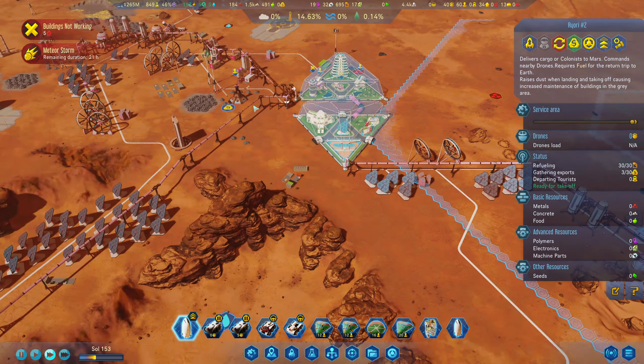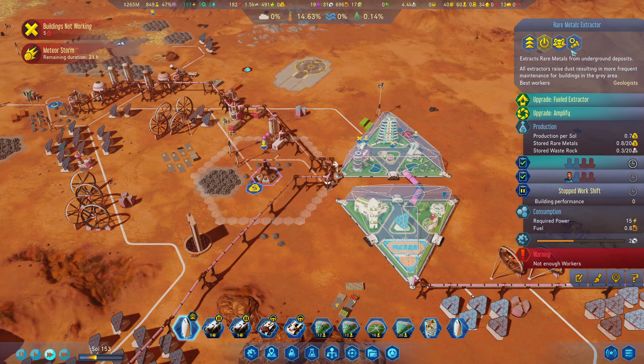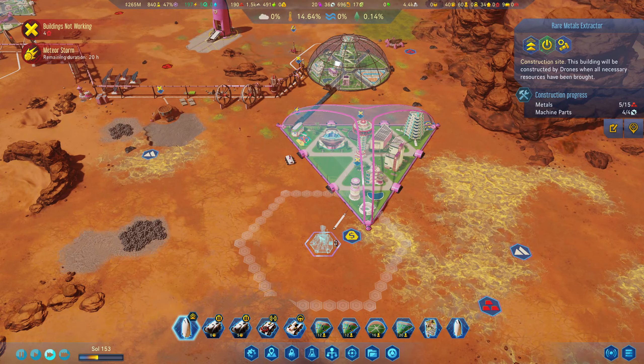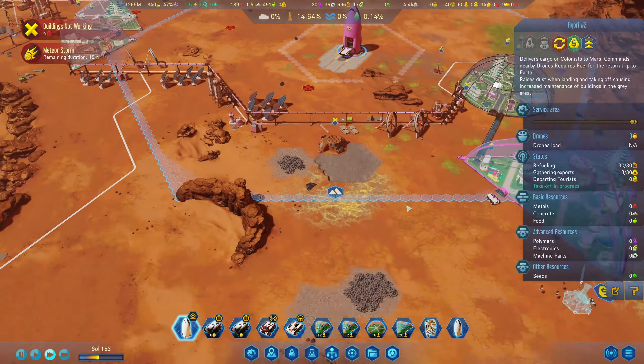We only got three in there. Rare metals are a bit of a problem here and we've got no one working in this one either. I'm going to go ahead and bin off this rare metal extractor because we have a major senior problem, and I'm going to move it over to this one. I think we can make do for the time being.